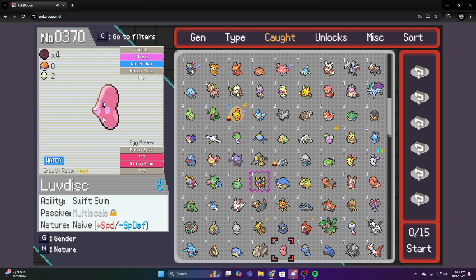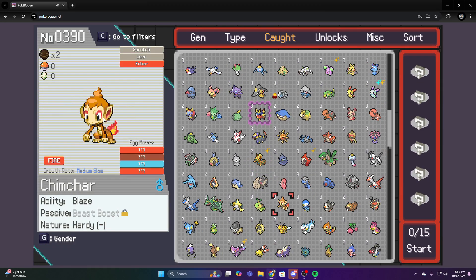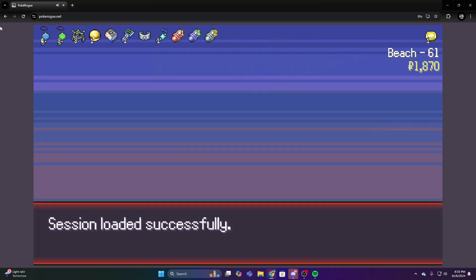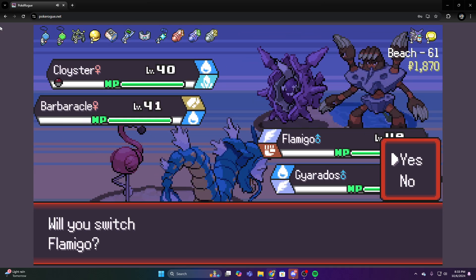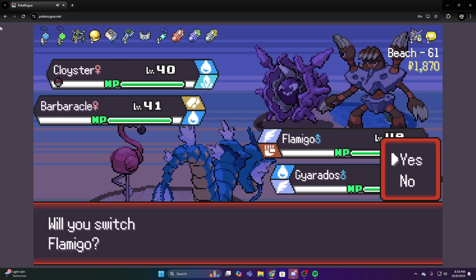It didn't do much either — it was just kind of there because I was messing around and fusing things together. I had one more fusion which was a Sентурion and an Orbeetle; again it didn't do much, it was just kind of there. So now if I continue, we are on endless mode now, doing shiny hunting and all that stuff.